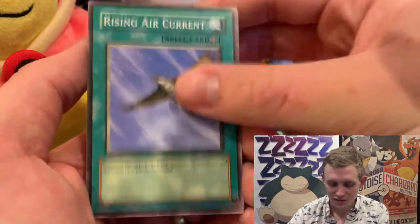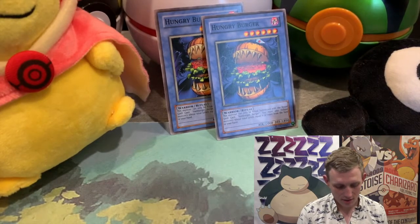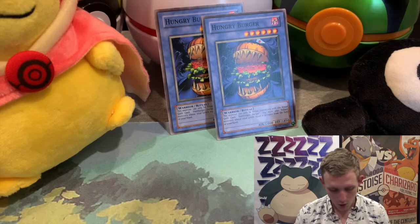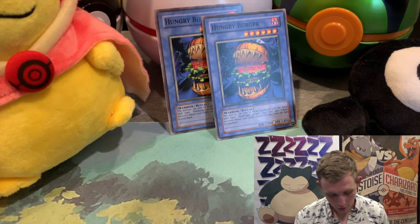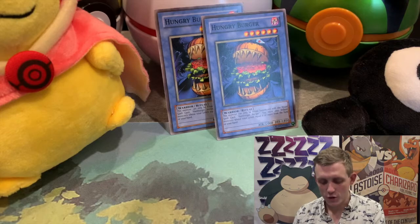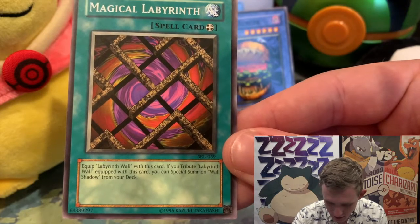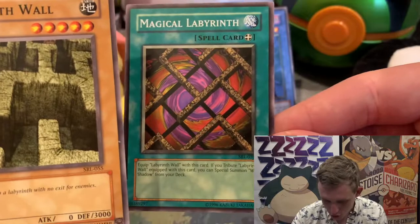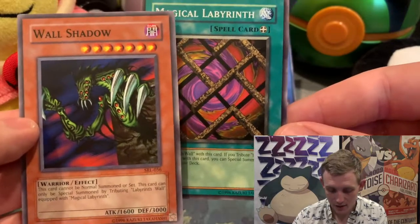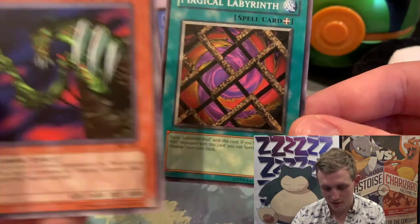We didn't pull a single Toon, which is like a shot to the gut — but hold on, let me show you something. If I remember right — we got Wall Shadow, and we have Labyrinth Wall. Okay, so you have Labyrinth Wall, you equip Magical Labyrinth. If you tribute Labyrinth Wall equipped with this card, you can special summon Wall Shadow from your deck. So you can just go find it, and all of a sudden you don't just have a 3000 defense wall — you have a 1600 attack Wall Shadow too.